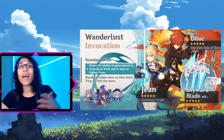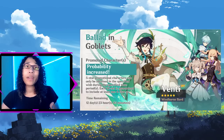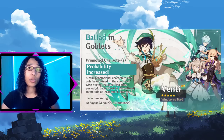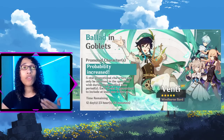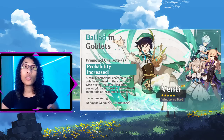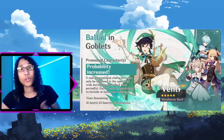If you are looking for five-star characters, there is the limited promotional banner. Limited promotional banners work very differently than the beginner banner or the standard wish banner — they will use intertwined fates rather than acquaint fates as their wishing resource. While the pulling rates of four-star or five-star items do not change, there is a drastically higher chance of pulling the promotional or featured characters that you are after, due to the featured four-star pity and promotional five-star pity system.